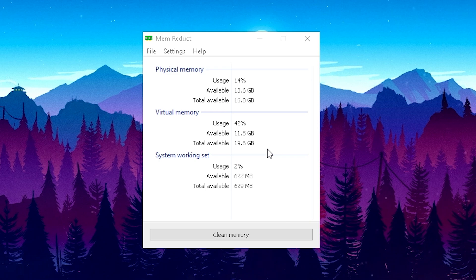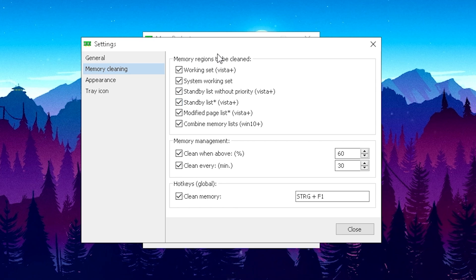Once we install Memreduct and open it up, you can see we have a total physical memory of 16 gigs of RAM and the available amount is shown as a percentage. Everything you do on Windows gets saved to your RAM more or less — this is called the standby list. We want to make sure that standby list gets cleaned regularly. With 8 gigs of RAM, put a check on 'Clean when above' and set it to 60%, and set 'Clean every 30 minutes'.